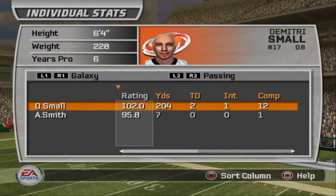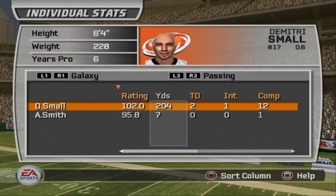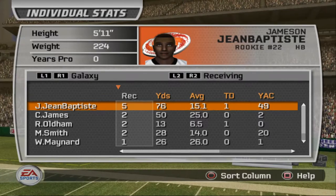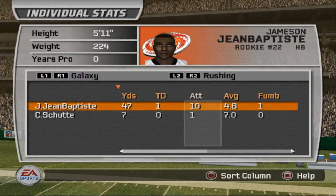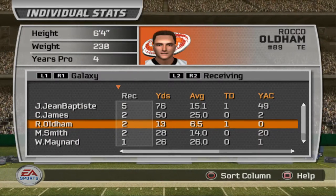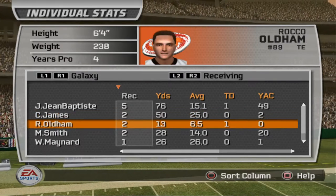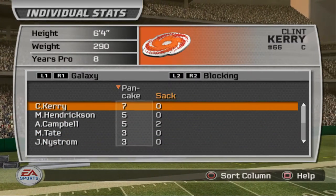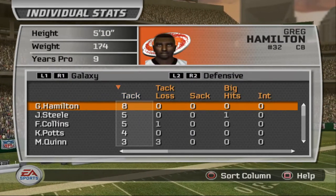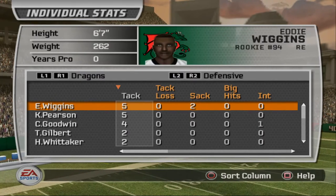Player of the game: Cedric Goodwin — four tackles, one interception, and a forced fumble. For the Frankfurt Galaxy, Demetri Small played pretty well: 204 yards, two touchdowns, 102 rating, 12 of 21 for 57% completion, but sacked three times. Jamison Gene Baptize played almost every position — 10 attempts, one rushing touchdown, 47 yards, five receptions, one receiving touchdown. Rocco Olden had two receptions for a goal line touchdown. Cedric James had two receptions for 50 yards. Marco Smith played well but the Galaxy just couldn't get it going — no sacks, no interceptions from their defense.